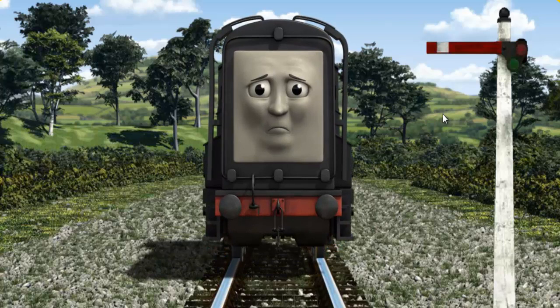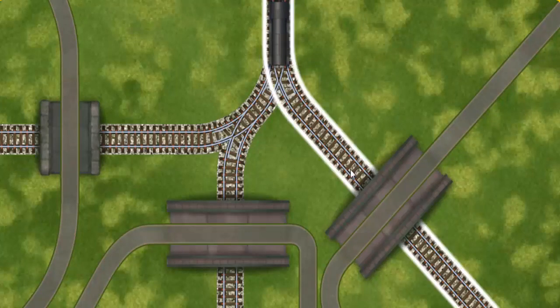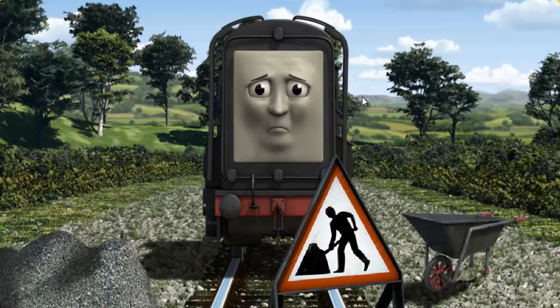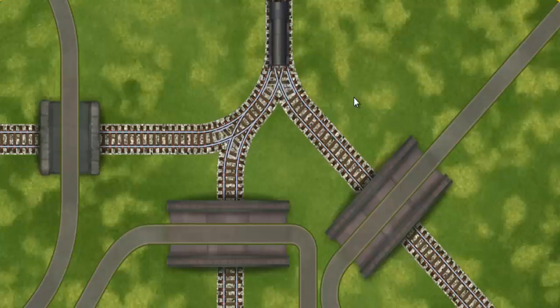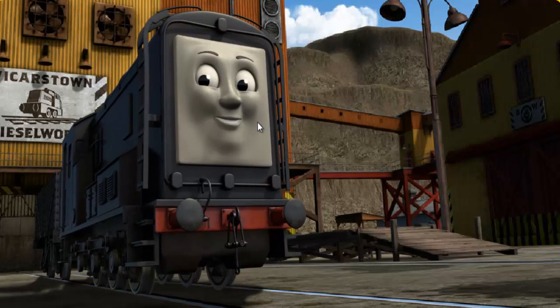Suddenly, Diesel had to stop because of a broken signal. He would have to go another way. Help Diesel find the track that goes under the shortest bridge. Diesel was on the wrong track. He needed to go a different way. Help Diesel find the track that goes under the shortest bridge. Let's go! Diesel arrived proudly at the dieselworks. With your help, he was a really useful engine.